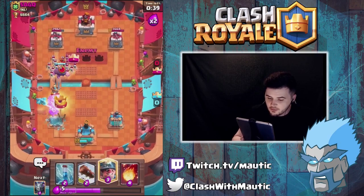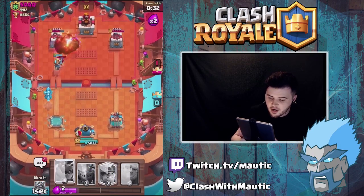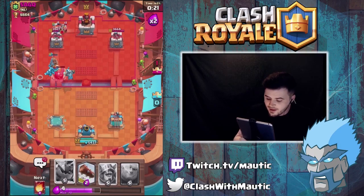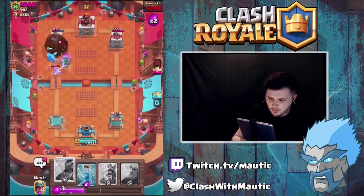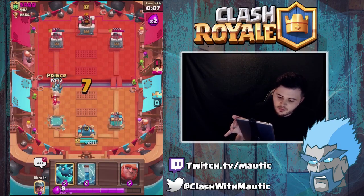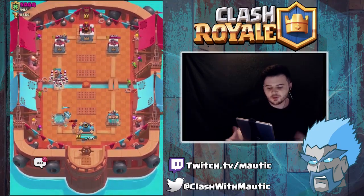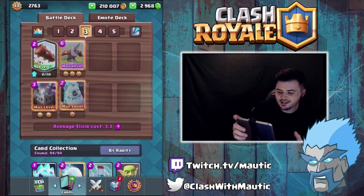We're gonna take a load of damage from the skeleton army. I'm gonna zap fireball it and hopefully get some damage on with the prince, but we're not gonna get any damage off the prince. We've got 30 seconds to go but it's not looking too great. There's a lot of elite barbarians on ladder at the moment, I don't know why. We do lose that game - I just never win with that deck. He had a weird deck there with skeletons and a lot of random stuff, but that was a loss. I'm not gonna play this deck again.